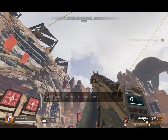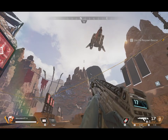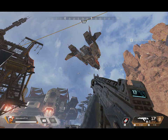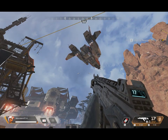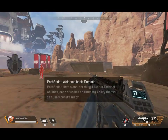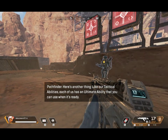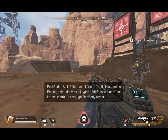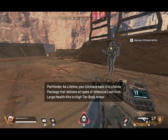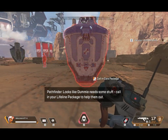Here they come! Welcome back, dummy! Like our tactical abilities, each of us has an ultimate ability that you can use when it's ready. As Lifeline, your ultimate calls in a care package that delivers all types of defensive loot — from large health kits to high-tier body armor. Call in your Lifeline package to help your squad out.